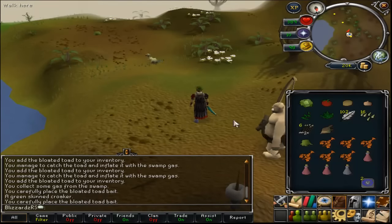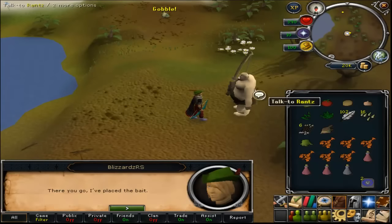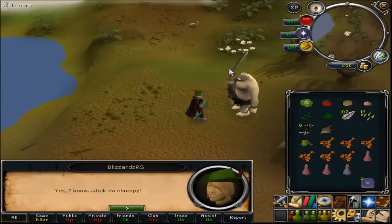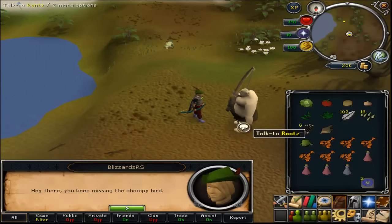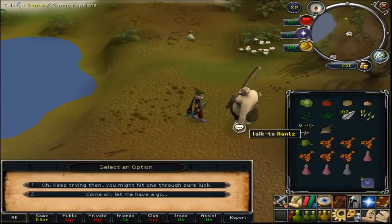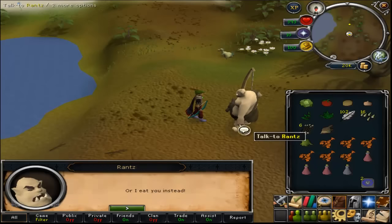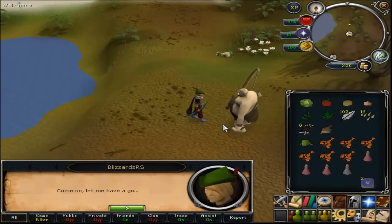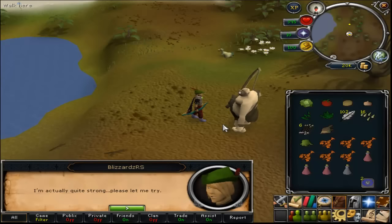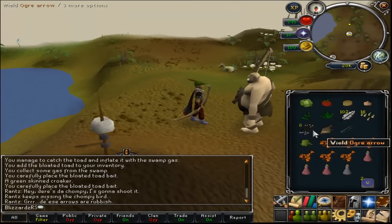Once the bird comes, talk to Rantz. He'll try to shoot it and of course he blames your arrows. Ask him to let you have a go and tell him you're strong. Then wield the ogre bow and the ogre arrows.